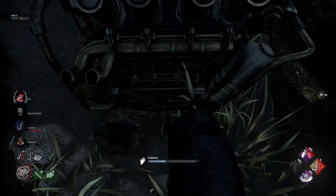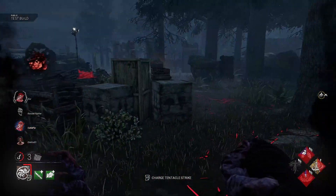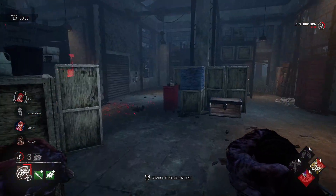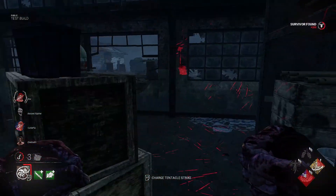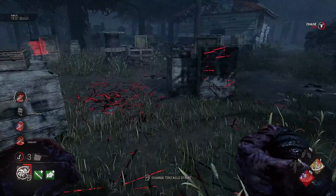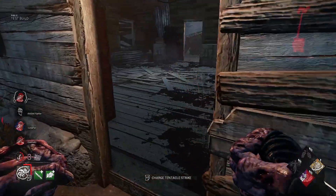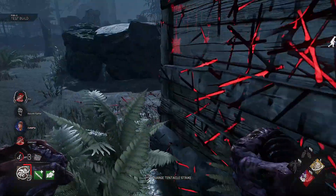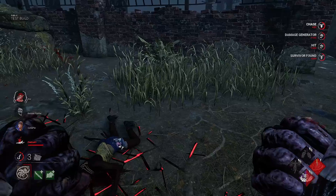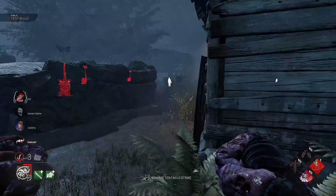Let's kick this generator — three other gens in progress. The rescue is being done behind me. She's being bothered by the zombie around there — go get her! Hit there! Where's she going? She's going to the shack. Just keeping an eye on what's happening. She's going to go for the window.